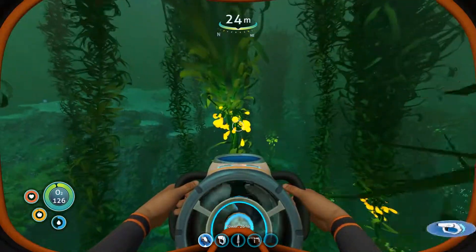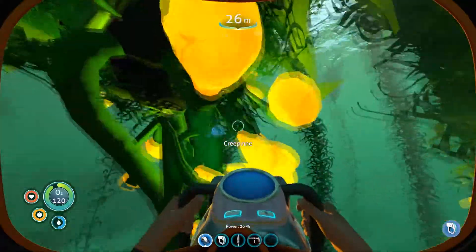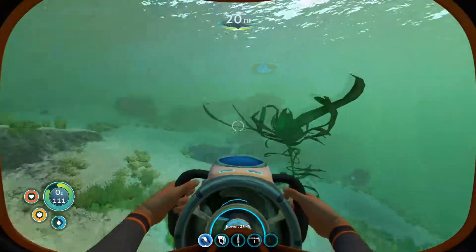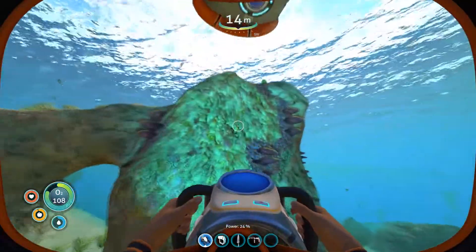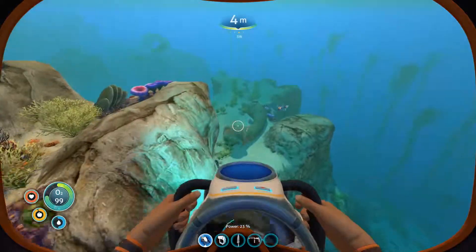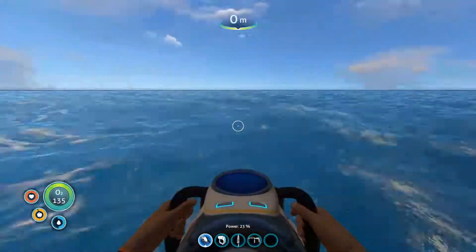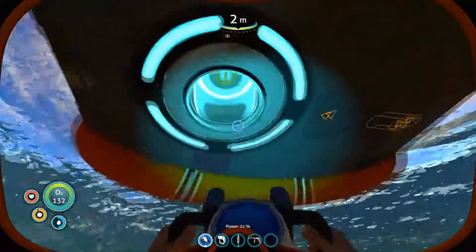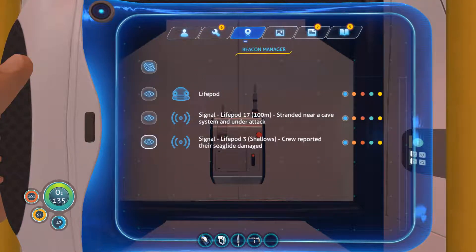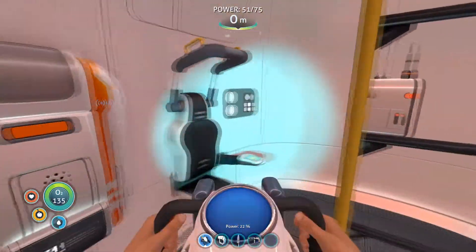When I'm crafting a base, I like to keep it as near to a life pod as possible — because of all the useful things around: the creepvine biome right here, acid mushrooms over there, and the grassy plateaus south near life pod 17. When you visit life pods, the beacon deactivates — I like to have them showing. It was bugged but they're showing now.